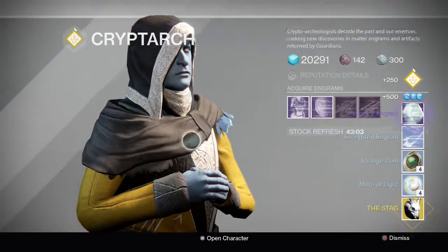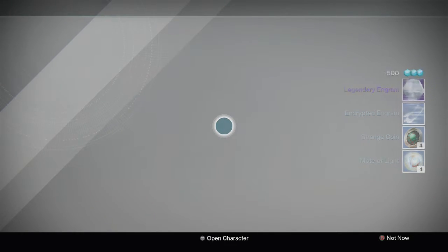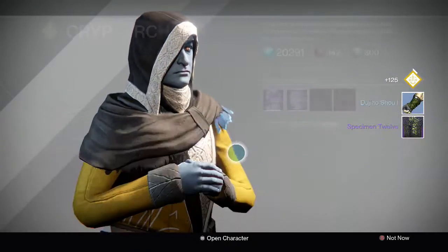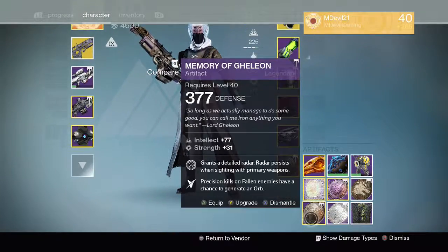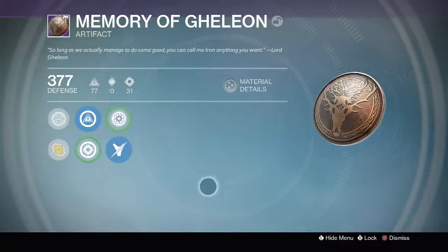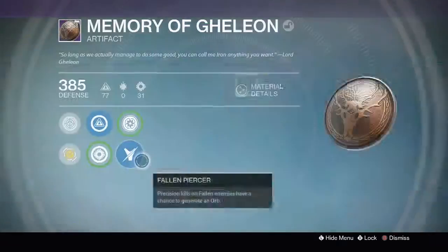We got a legendary engram to unlock now too, so that's hype as well. Let's go ahead and do that. Oh, it's an artifact — that would be dope. Upgrade 85 to 85, so I'm gonna put that into one of my other ones. The radar's up one — that's probably my favorite perk honestly. So we got our artifact up to 85, that's lit.